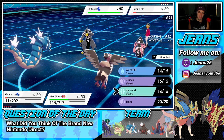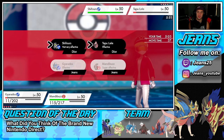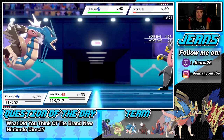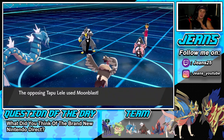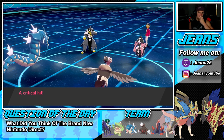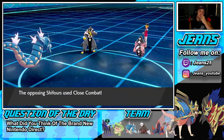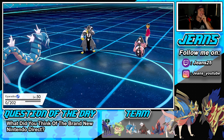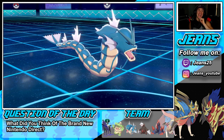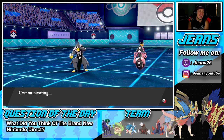Thinking about what to go into. Icy Wind is the play — try to get speed control rolling for us. He's Choice locked into Moonblast, so he's going after Mandibuzz. A crit and it's super effective — a little rough. Close Combat follows and takes me out. Not liking this situation at all because you know the rules on the channel — we don't get swept and we don't go 0-3. But we're in a position to get swept here.